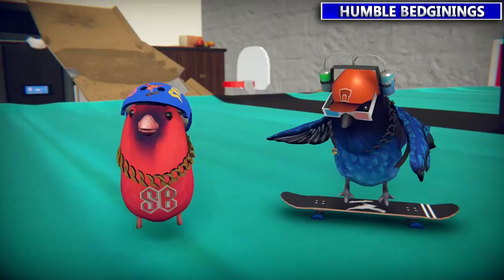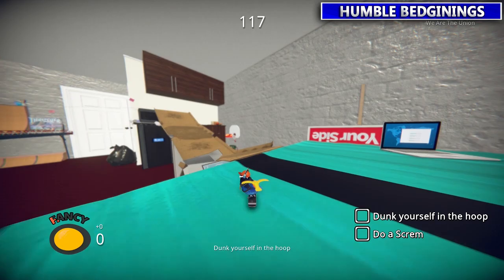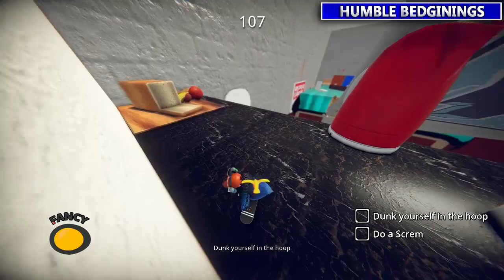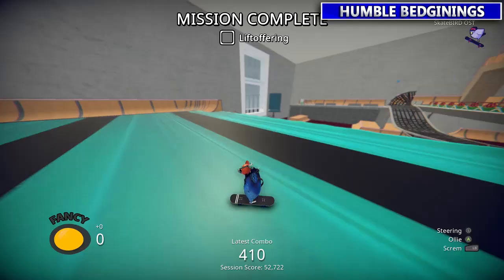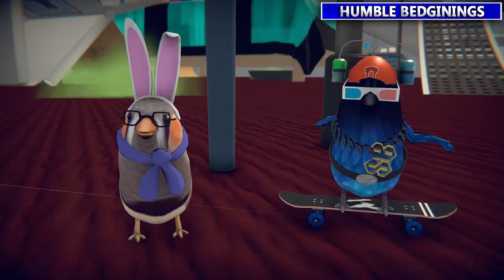Next up is Lift Offering. This guy wants you to fall into the hoop, dunk yourself, and then scream afterwards. We're going to go to the counter for easy access to the rim. From the counter just kind of go by the cutting board, jump, and as long as you land in there you'll get the check mark. Then as soon as you do, just tap LB to do a scream.